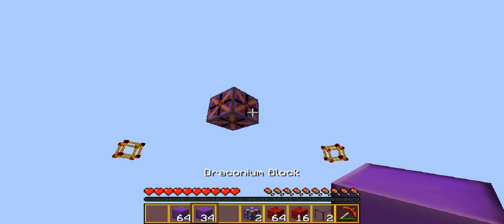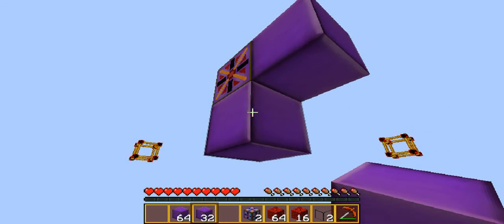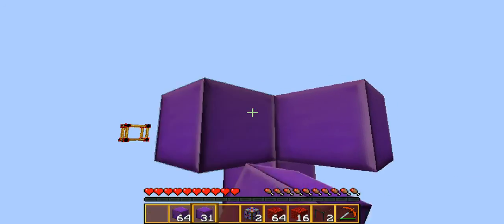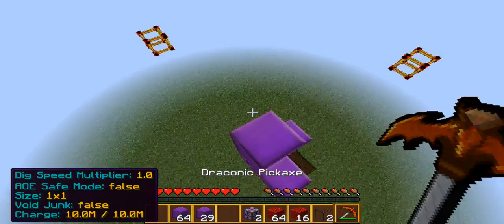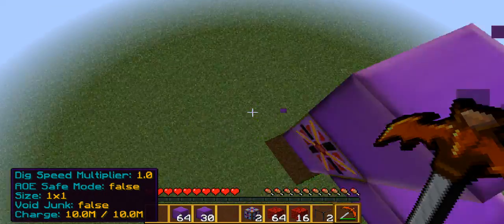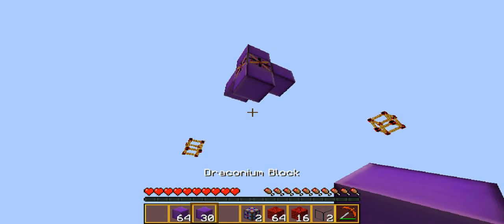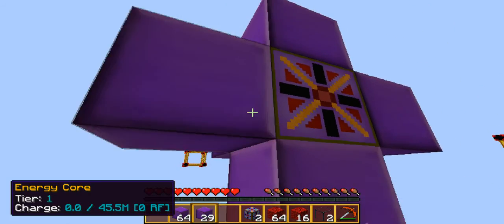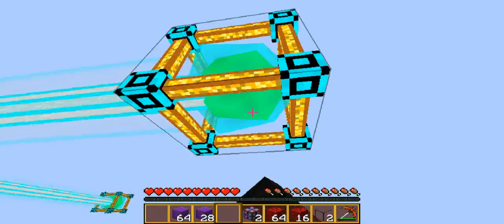For tier 2, which isn't too hard to make, you'll need 6 draconian blocks and you'll put them around the core where you can't see the core, and then that's tier 2.